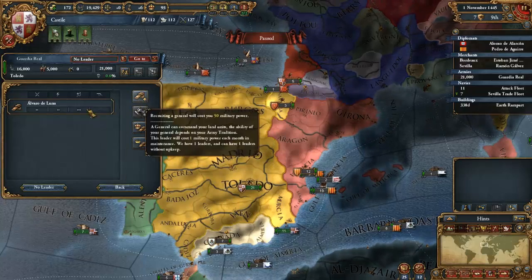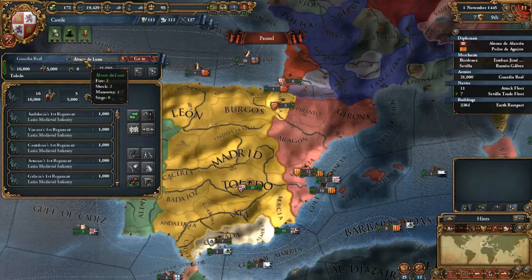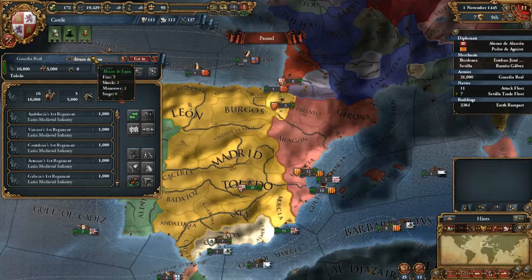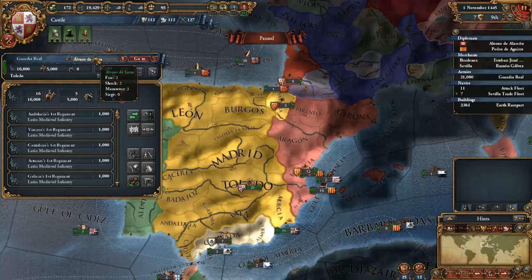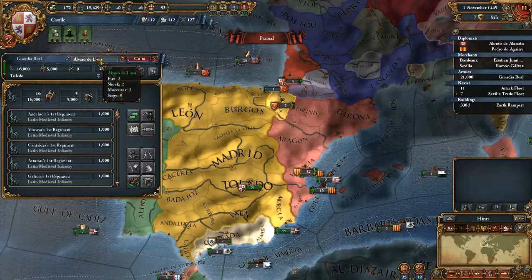If there are blue dashes, that means it is in progress of being built. If it's red, that means we do not have all the required resources, whether it be ducats or military power to do so. Looking at our trade node, we are half in Sevilla and half in Bordeaux. Right now Portugal owns 42% of the trade power here, and we're going to want to combat that a little bit using our fleet.